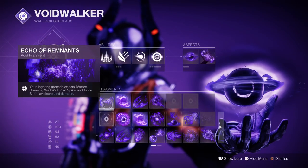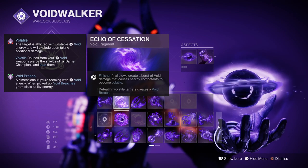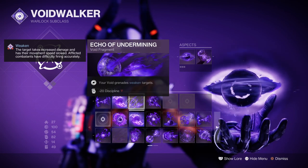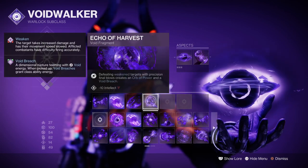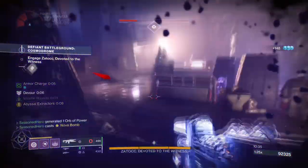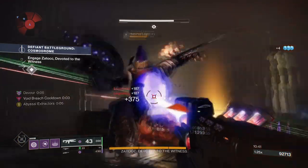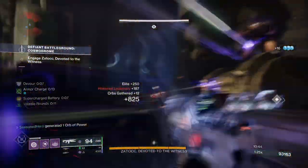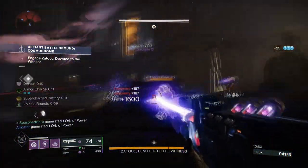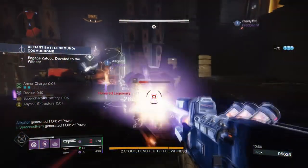Fragments used are Echo of Remnants, where your lingering grenade duration is extended; Echo of Cessation, where final blows create a burst of void damage that causes nearby targets to become volatile; Echo of Undermining, which provides a 15% grenade debuff; and Echo of Harvest, where defeating a weakened target with precision final blows creates an orb of power and a void breach. Both Remnants and Undermining are go-to choices as we want our grenades doing work, and Echo of Harvest will aid us in getting as many orbs of power as possible. Not only will this get our super up quickly, but once Wave Splitter is overcharged we can consistently create orbs of power via Void Siphon, Firepower and Harvest.